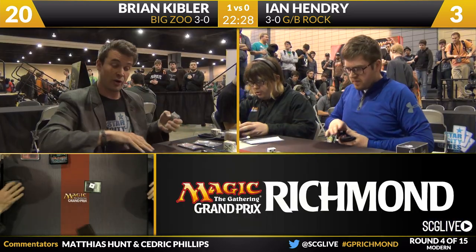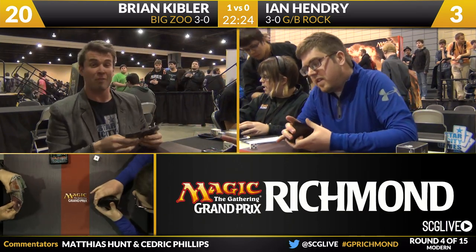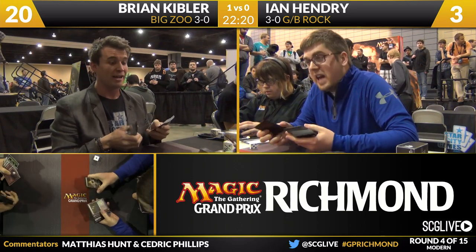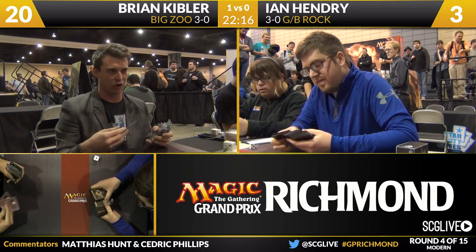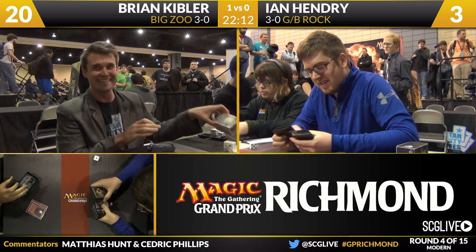Congratulations to Brian Kibler. Big Zoo wins in his first round after the byes — he's 4-0 on the day. Ian Hendry ends up losing with Green-Black Rock. You see some of the power of the Big Zoo deck there because it does have a lot more staying power than Little Zoo — instead of top-decking Loam Lions, Kibler's top-decking Thundermaw Hellkite.